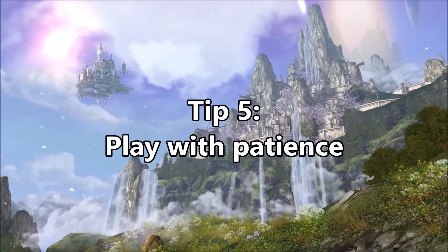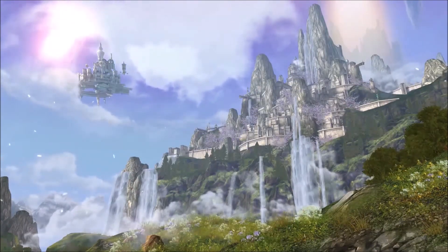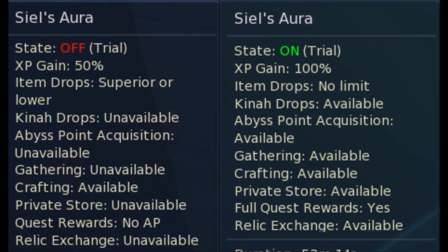And number 5: play with patience. To be a free to play player, you have to ignore all the losses you can otherwise get with SEAL's Aura, and just work your way to level and gear up.